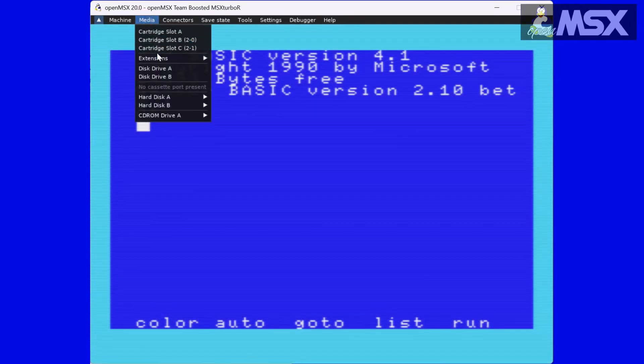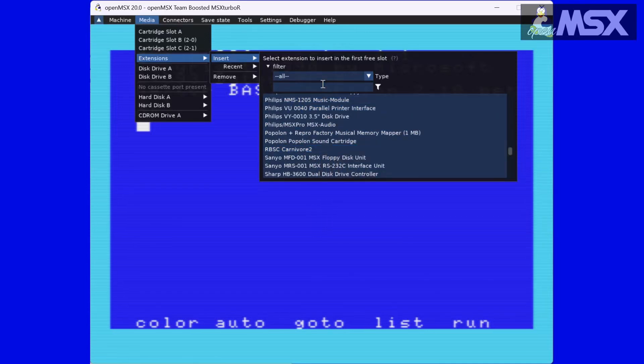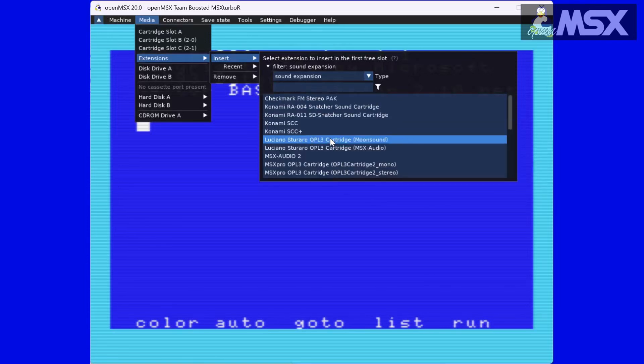Modern hardware is not left out either. The RBS-C's Carnivore 2 is emulated, as are several sound cards. If you're a music composer, you'll be glad to hear that OPL3 is available for emulation too.